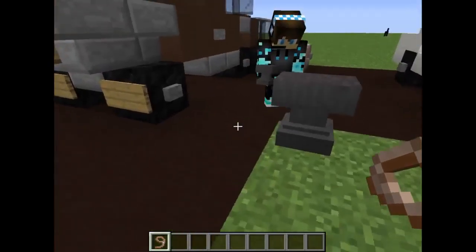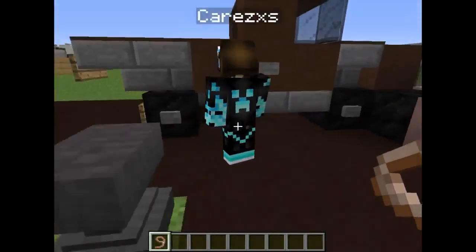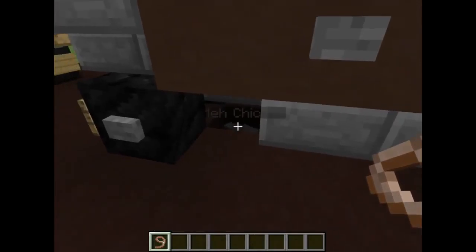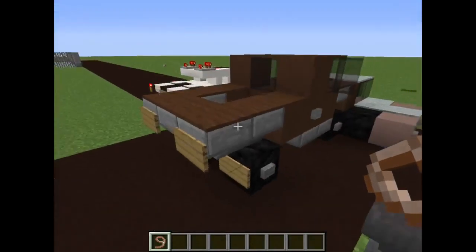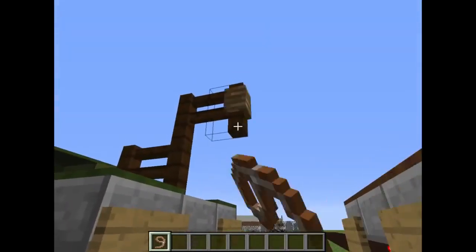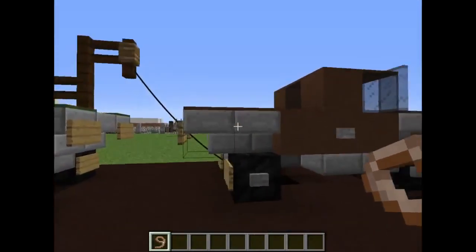So he's got the name tag. You name the chicken — it doesn't really matter. What do you name him? "My chicken" — that's funny. Basically all you do is take the lead, attach it onto the chicken, and attach it onto the fence, and it looks like the rope is going to pull it out.